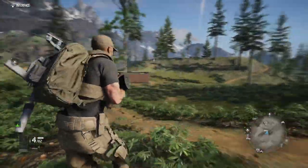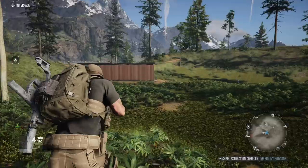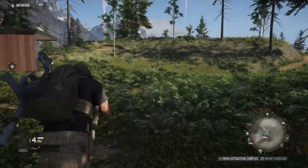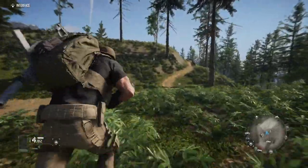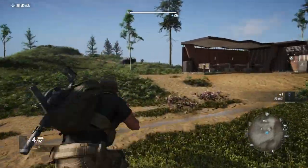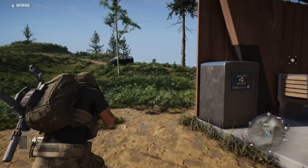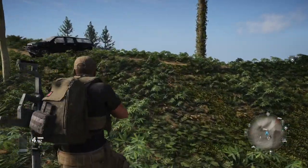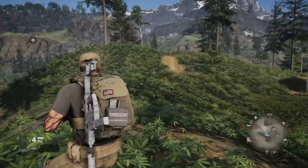The syringe is for run-and-gun situations — you're running, firing at people, getting hit, and your health bar is going down. You just need a quick hit. Not only does it restore your health, it also increases your run speed. It's kind of like in PUBG — you just stab it and it's an instant heal.